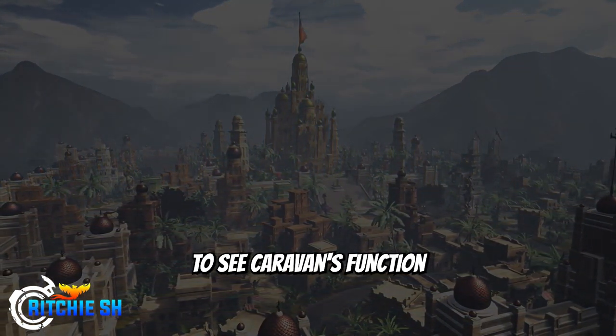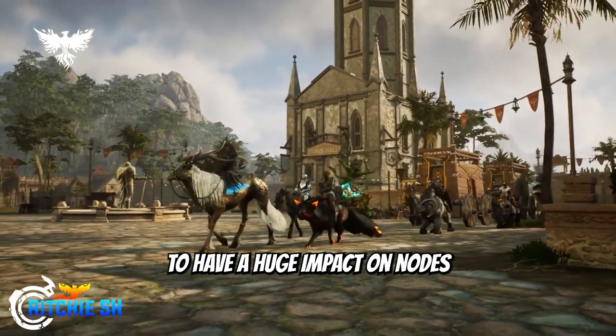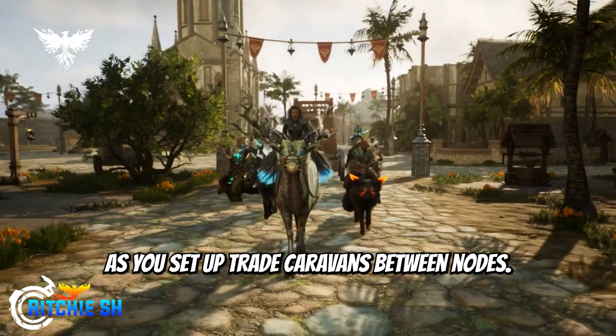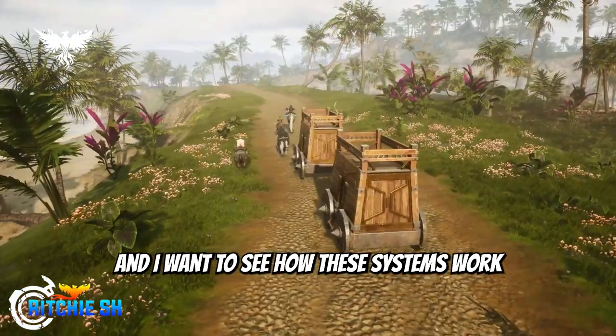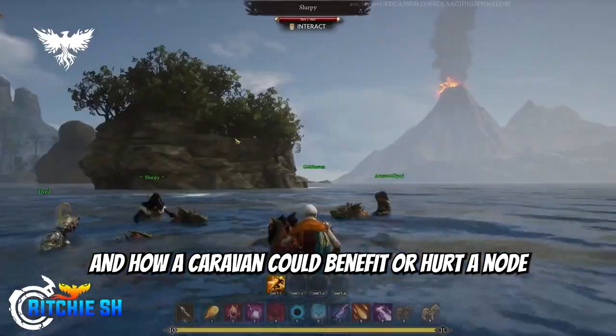I also want to be able to see caravans function in this showcase, even if it's just a minimal display. Caravans will have a huge impact on nodes as you set up trade caravans between nodes, and I want to see how these systems work and how they intertwine, and how a caravan could benefit or hurt a node if done wrong.